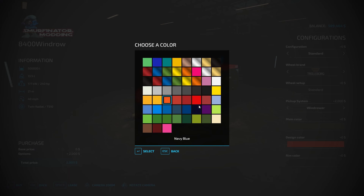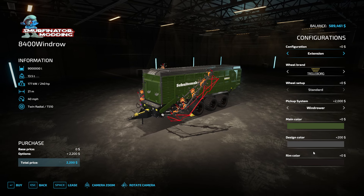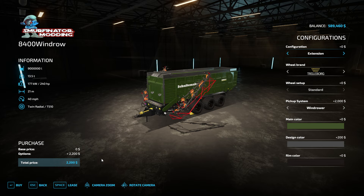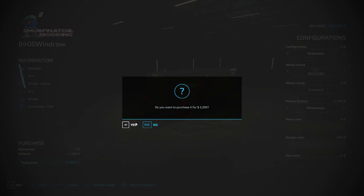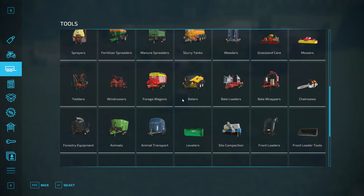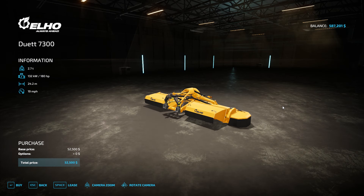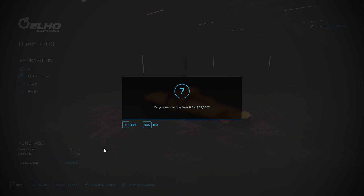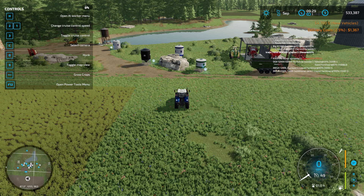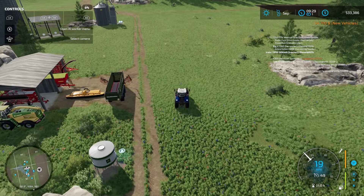I am just going to go green and maybe gray. That works. I am going to grab the extension and grab this guy — used equipment. We are going to buy a used loading wagon. Then we are going to get ourselves a new mower. And no options on this guy. Where is our equipment at? Right in front of us.